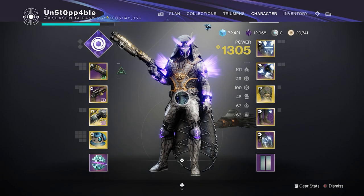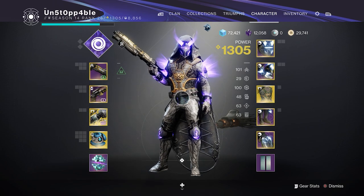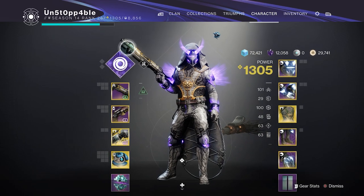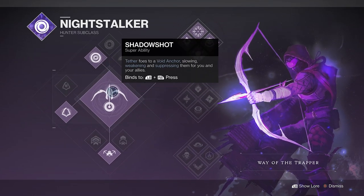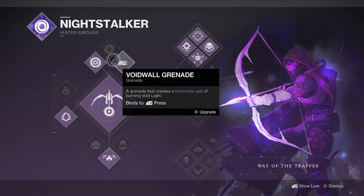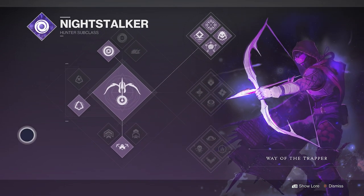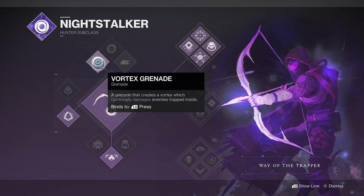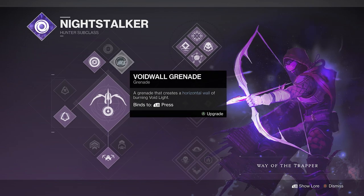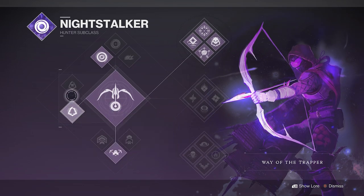The build hasn't really changed too much. We're going to start off with the subclass, and for me it's definitely going to be Top Tree Tether, or Night Stalker. This subclass is one of the most underrated ones, especially if you're shotgunning or sniping — this is definitely one you're going to want to be using. I prefer the Vortex Grenade, but it doesn't really matter too much on the nade. The one you're going to want to run is Gambler's Dodge to get you out of scenarios a lot better than Marksman's Dodge.